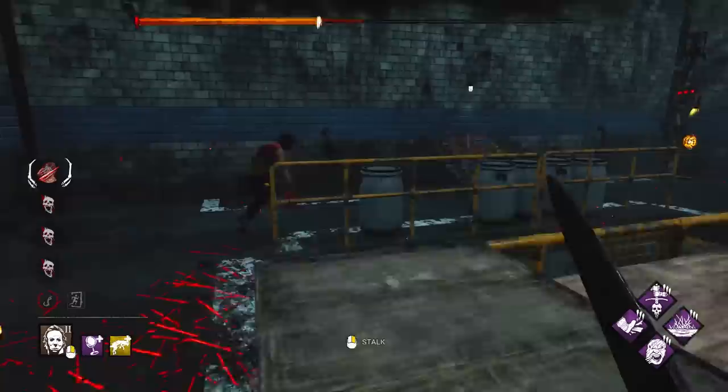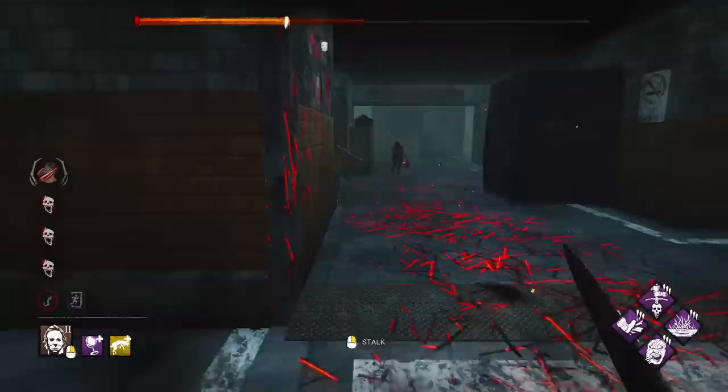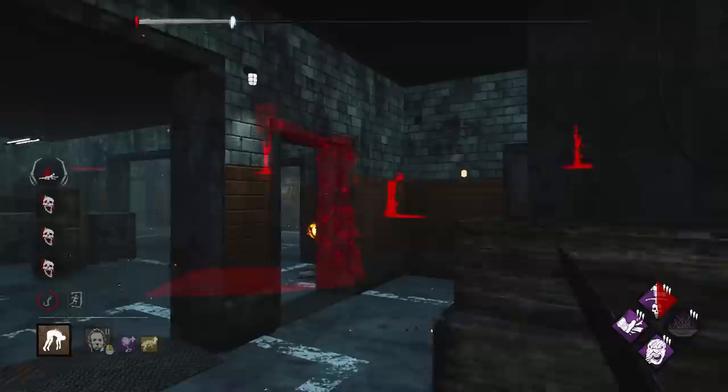There she is — I found her. She had no idea I was here because of my terror radius again. There's a pallet here — we'll break it. I think there's a pallet right below me as well, so if she goes for that... that's a pallet I just walked through. GG — it's a lovely end to the game. We've got to do it again though.